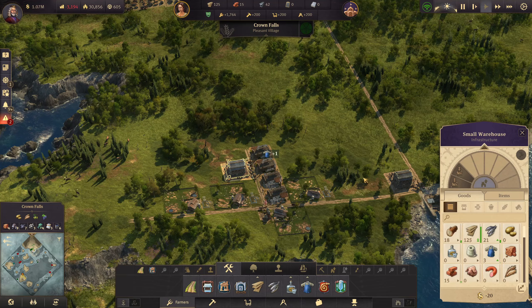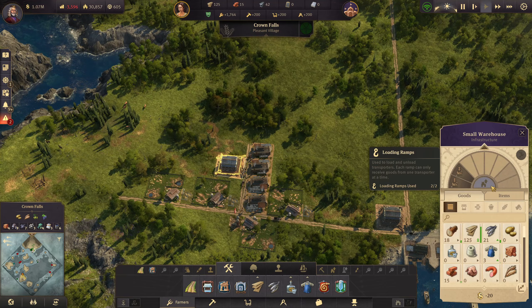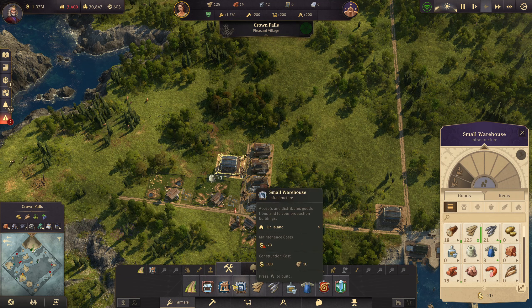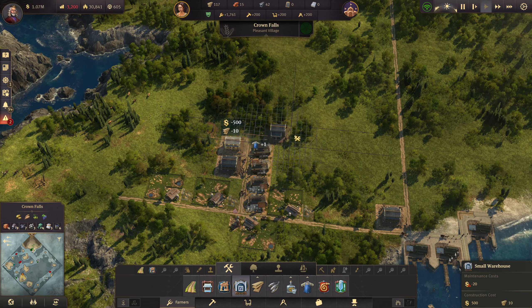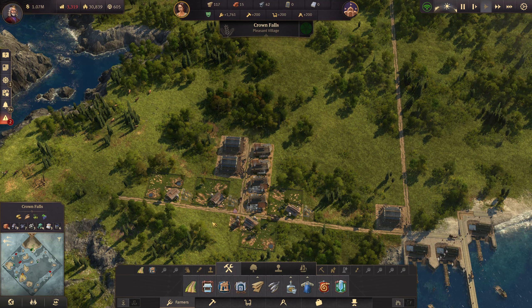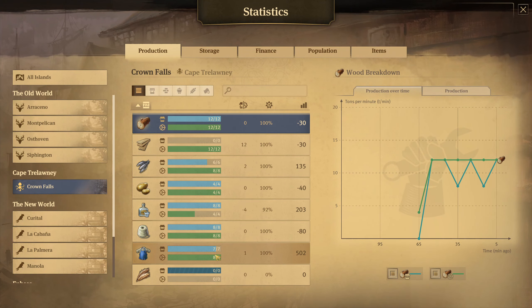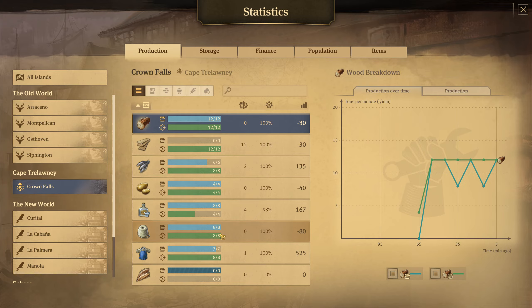We've got too many transporters so maybe we just need another warehouse, or maybe we just need to upgrade it — but we can't. So let's get a warehouse and put one in there to lighten the load a little bit. Let's have a look: our sheep farms, our clothing is doing okay and our wool is doing okay.